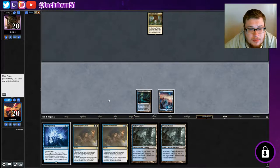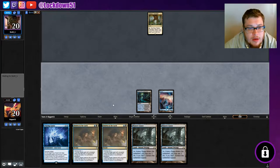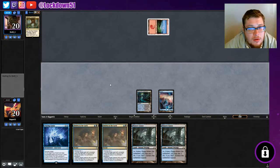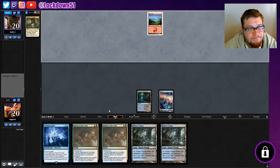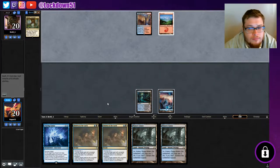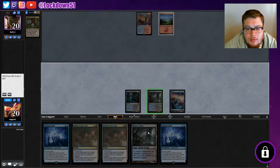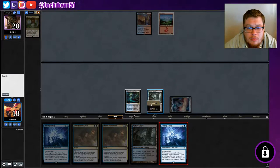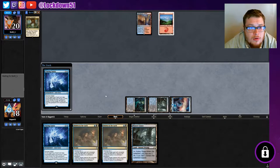Okay, these aren't the best draws. Maybe we should have just cut a land. We got no mill and we can't even counter anything right now with Drown in the Lock unless it's a one-mana spell. They're playing a mountain. They're gonna pass. Let's get set up here — yep, I'm a mill deck and you're gonna counter me.